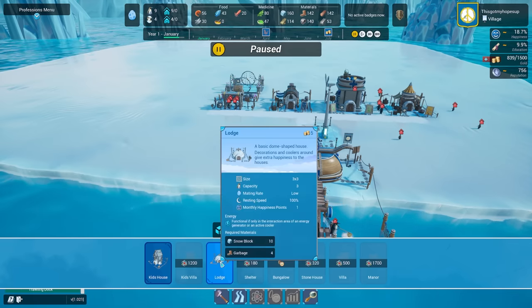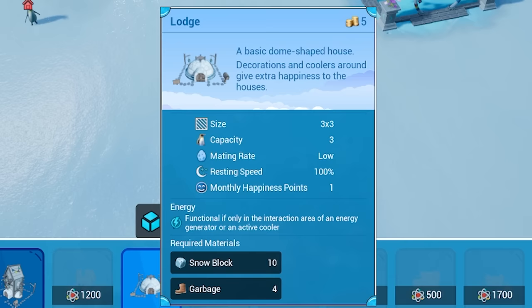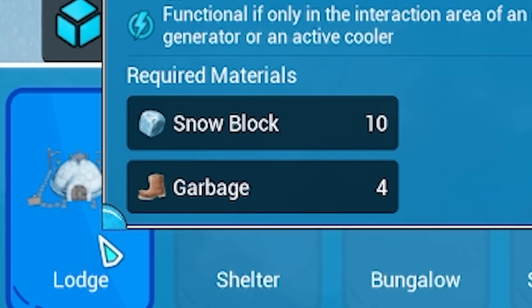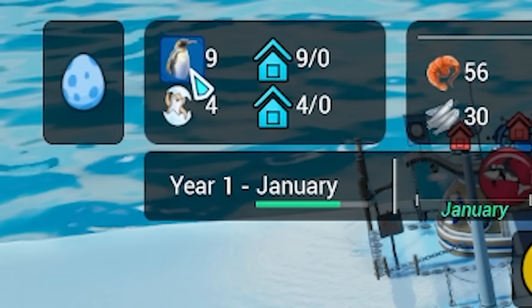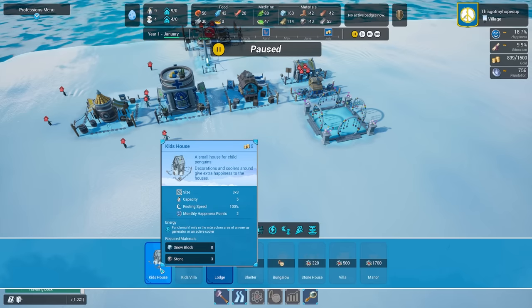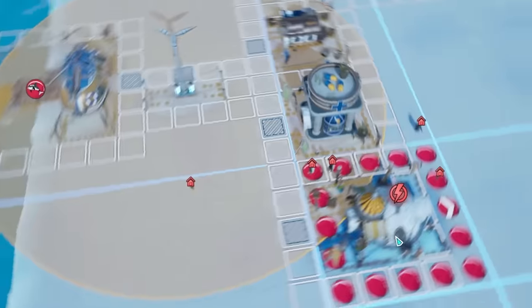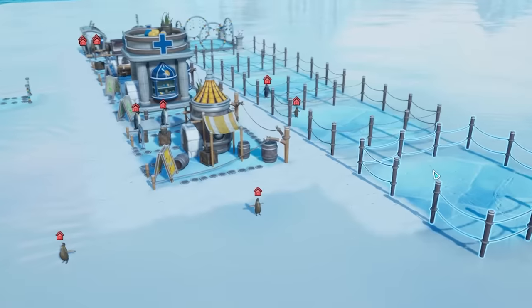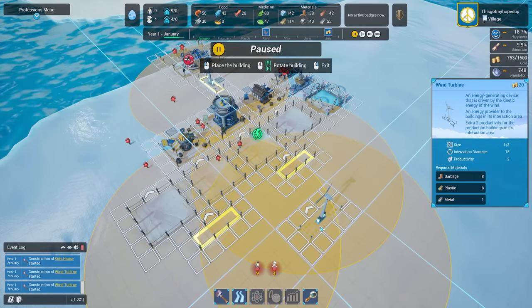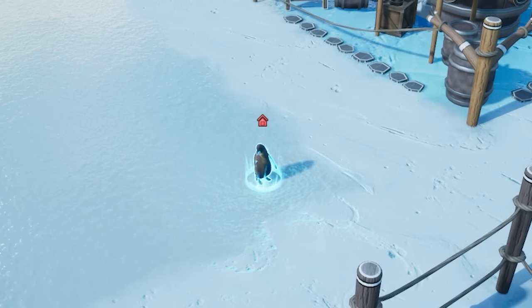Everyone is homeless, so unlike the beavers, I feel like these guys actually need homes. I'll get some lodges in - they take snow blocks and garbage, and we've got loads of both. Since we have nine penguins and four kids, we need three lodges and just one kid's house. Lodges need power though, so we've got to be in range of that wind turbine or build another one. Let's just build another one - three lodges, a kid's house, some roads and a little bit of power. They should start being built and these homeless guys will no longer be homeless.